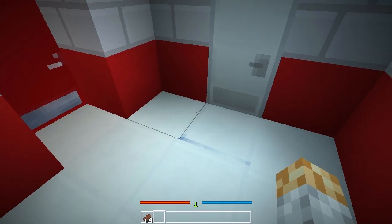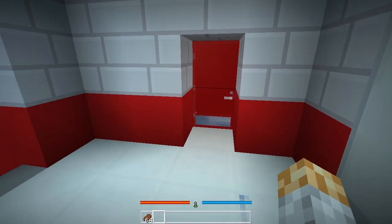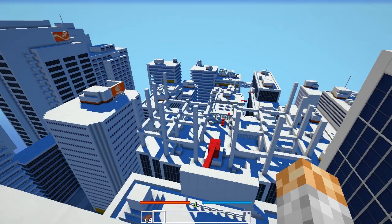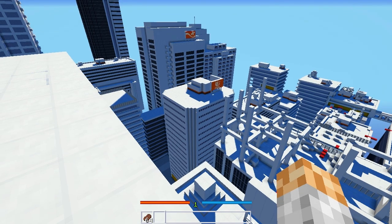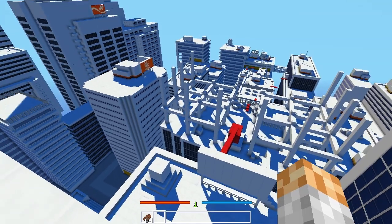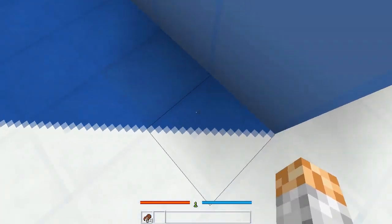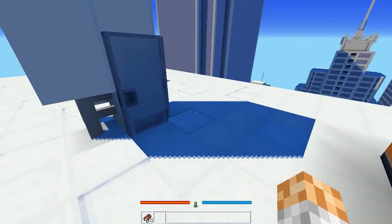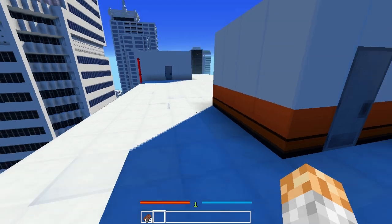In case you don't know Mirror's Edge, the trick is to always follow the red objects — this is called the runner's vision, and it shows you where to go. Doesn't this look amazing? The most amazing part is there are no shaders involved. Look at this and ask yourself how in the hell is this possible without shaders? Those are all different textured blocks in the ground, and the blocks are re-textured in such a way that you can build the shadows of the buildings.